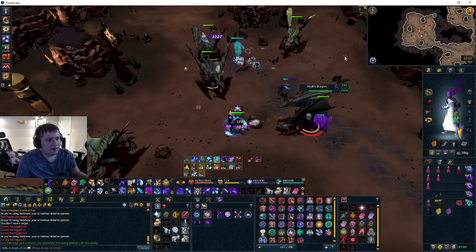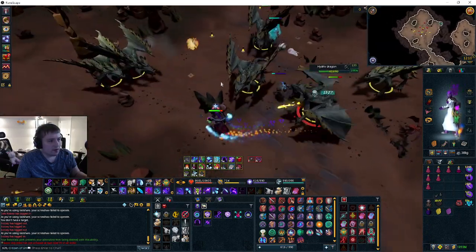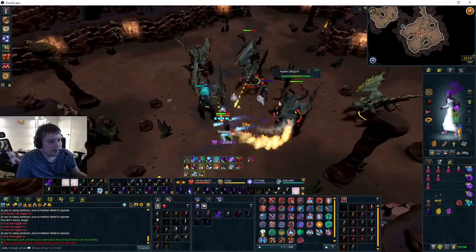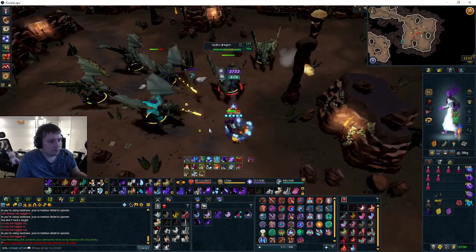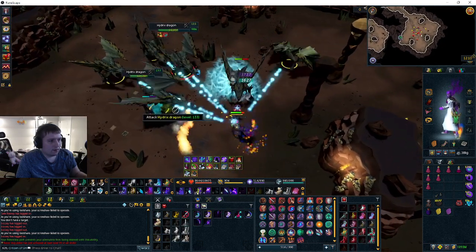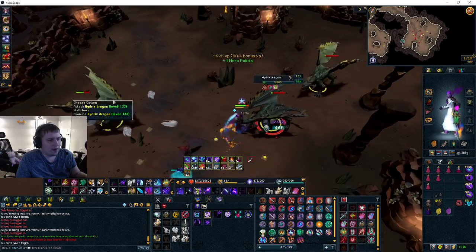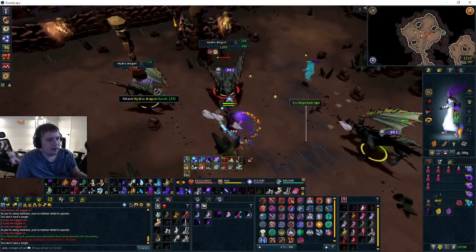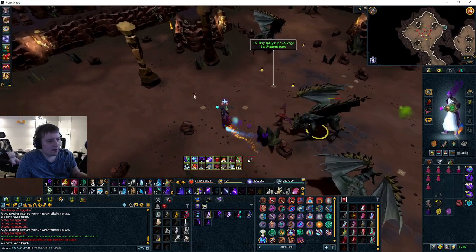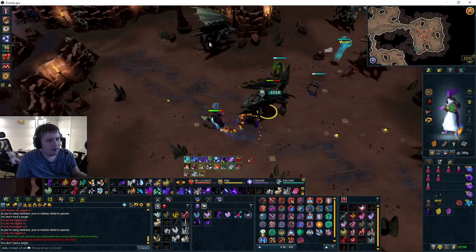Just keep doing this flow — luring the dragons in and waiting. If a dragon gets stuck, go to that specific tile and it'll come in with the others. Build up your Threads of Fate stacks and chill while it's on cooldown. Threads of Fate, Volley, Bloat, tier 90 special. When you move and then click an ability at the same time, skills don't activate — that's really annoying.